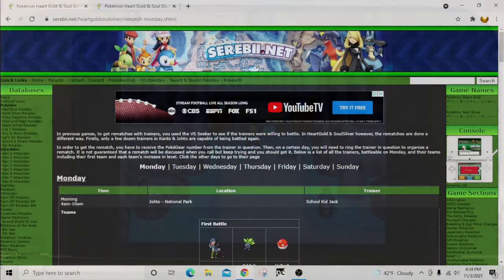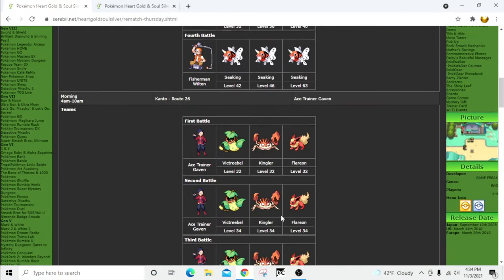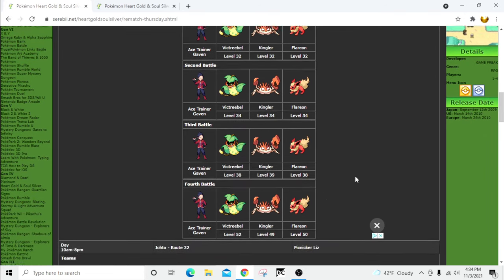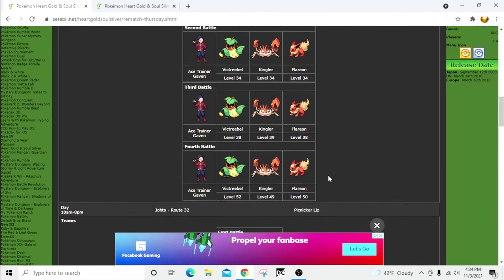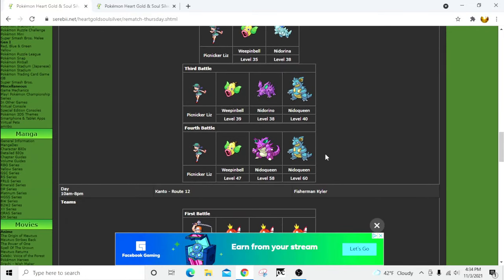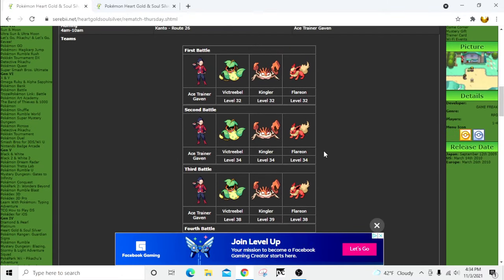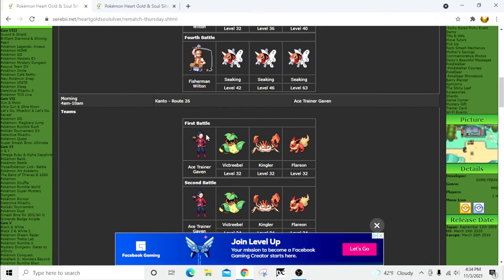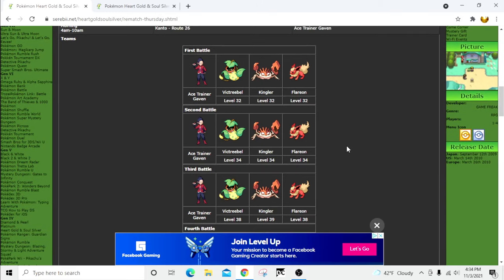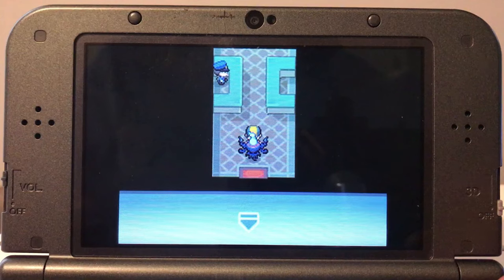We flew to Victory Road. According to Serebii, this trainer is available on Thursdays. I'll leave a link to the Serebii page in the description so you can check out all the rebattleable trainers and find even better ones that work for you. I picked the best few that I've seen. We're going for Ace Trainer Gavin on Route 26, which is directly south of Victory Road. He is also available in the morning, except his day is Thursday — so we're going to save the game right here.